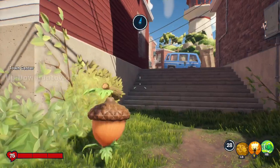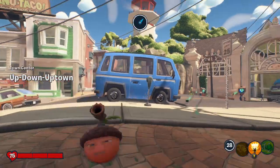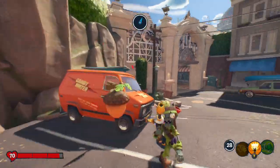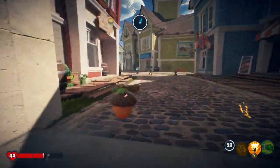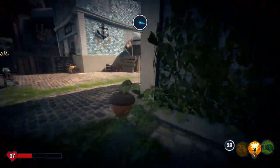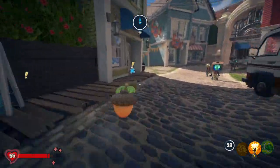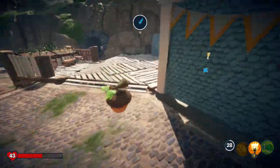You can activate the map and it will show you who you need to go to — that's very important. As you can see, I have a marker at the top showing me how to get there. It's a huge area, so you want to use the map to get around places quickly.